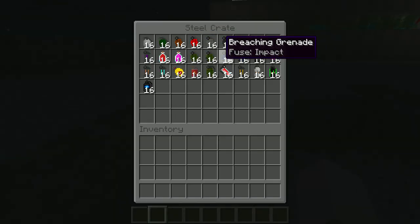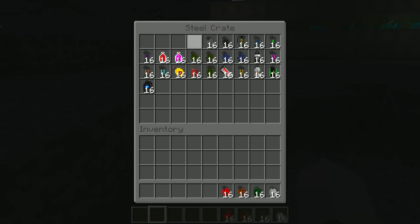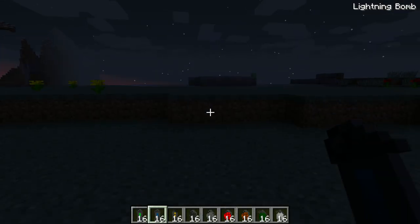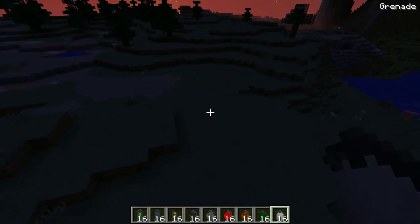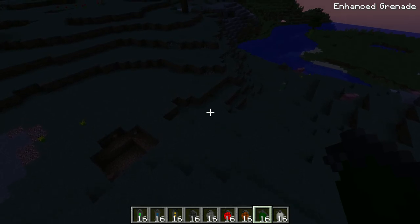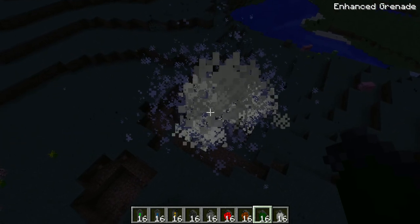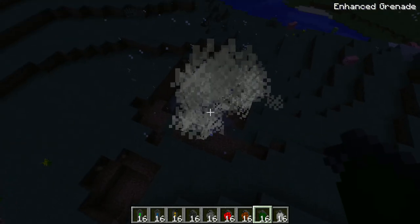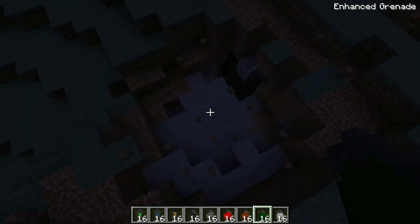Anyway, first things first, we have our grenades. Look at all these bad boys. We're not gonna throw all of these because that would take way too much time. We'll throw the first round over here. That's the regular grenade, and this is the enhanced grenade — it's not really much different, just a slightly bigger explosion radius.